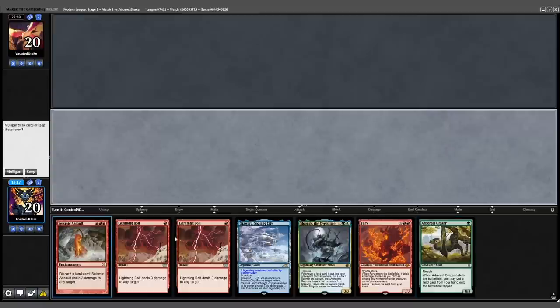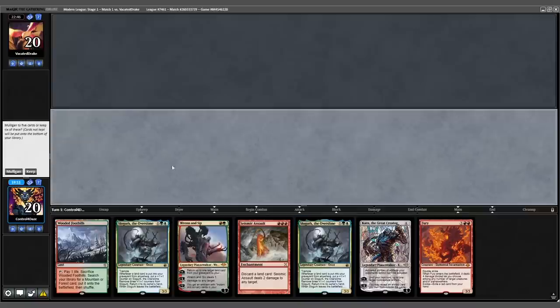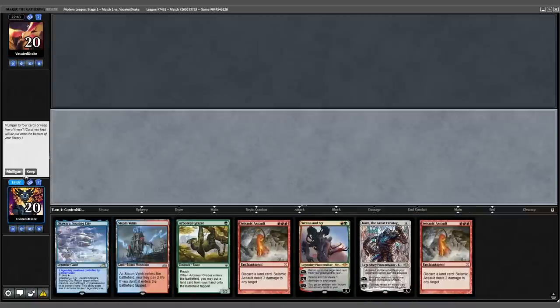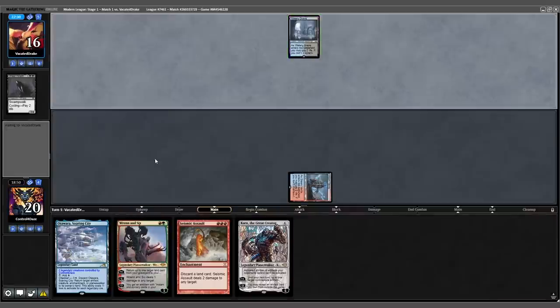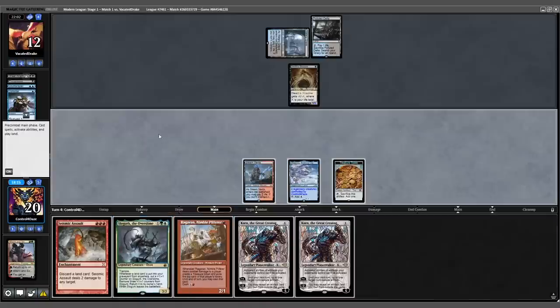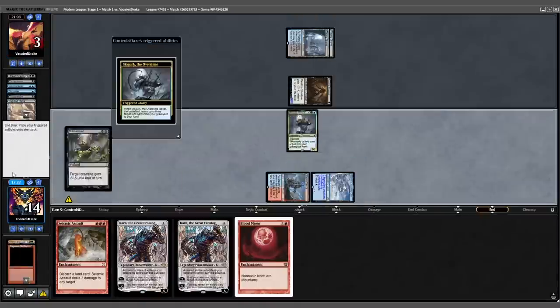We're on the play for game 2 — opening 7 unfortunately can't keep. We go down to 6 cards. We can't keep 6 either. We go down to 5. Five still isn't great but we'll keep it, bottoming a Grazer and a Seismic Assault. Despite having 25 lands in the deck, we were unable to find our third land drop in a fairly uneventful last game of the league. Death's Shadow hit the board on turn 3 and made quick work of our life total.